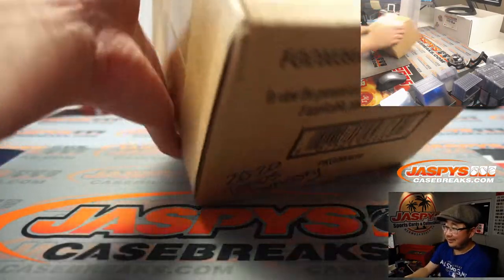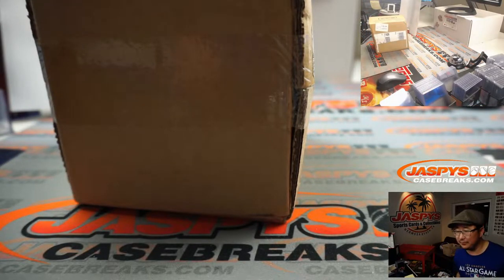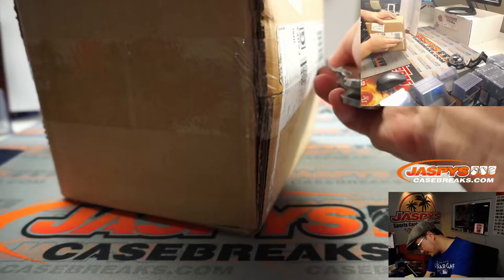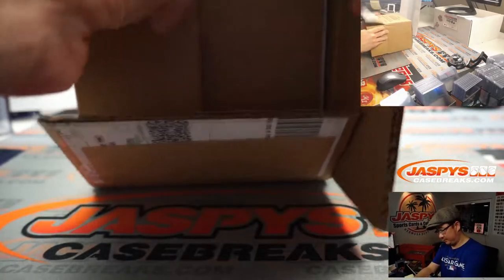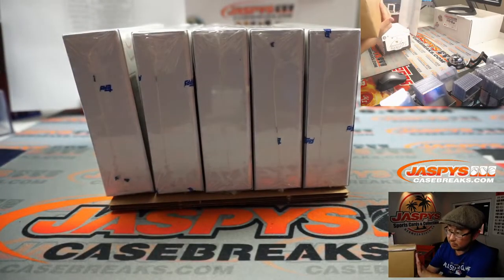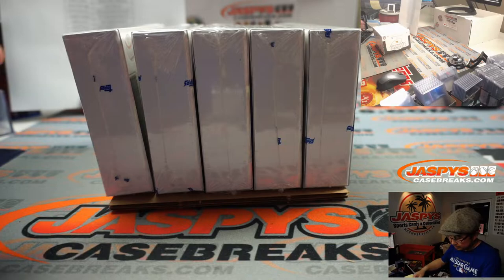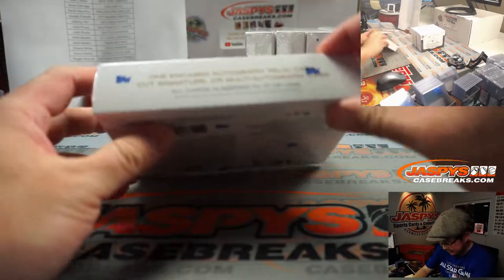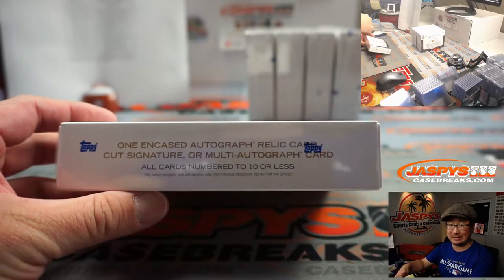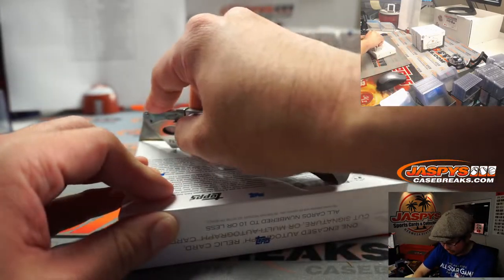Panini does a good job at labeling everything, but Topps needs to do that too — sometimes it gets confusing. Let's pop this open. One-in-case autographed relic card, cut signature, or multi-autographed card on average. All cards are numbered 10 or less. This is why the price point of stuff like Dynasty is so high — they didn't make very many cases, especially when everything's 10 or less.